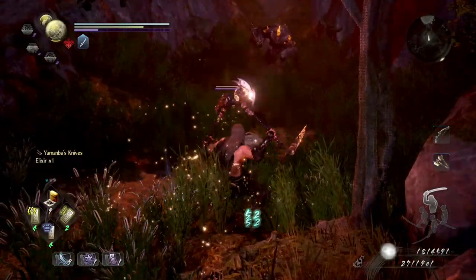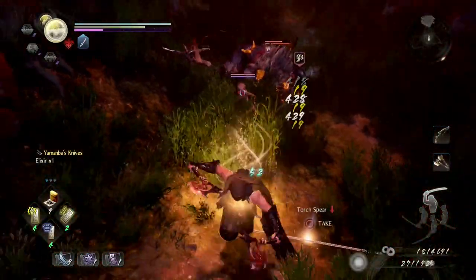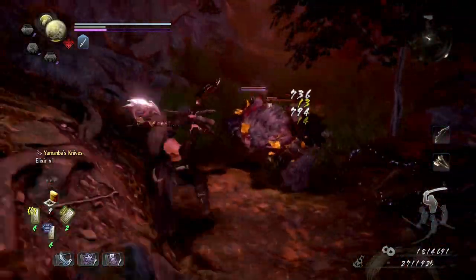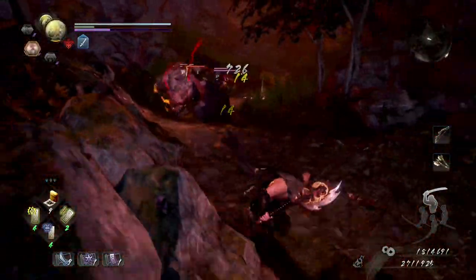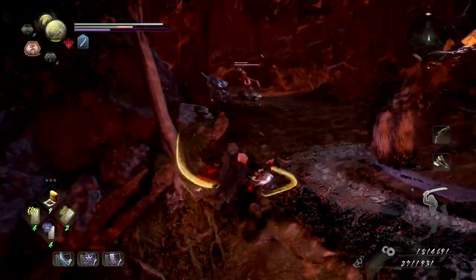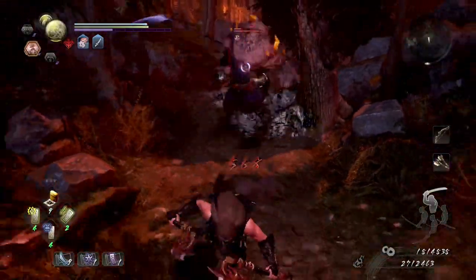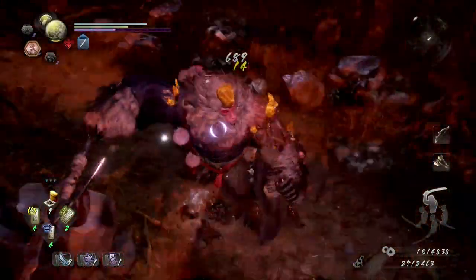So you're going to need a few things to make this work. First you need one of the big Sudama to trade with. I know of two that I can remember. One is in the mission Cherry Blossom Viewing in Daigo. The other is in the mission Ruin Draws Near in the Dark Realm just before you go to fight Shibata Katsui. I'm going to use the one in the Cherry Blossom mission to demonstrate this.